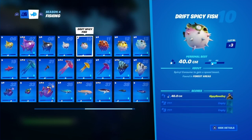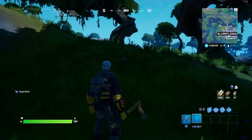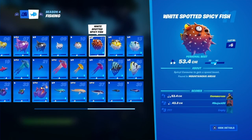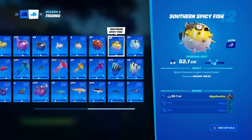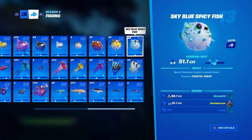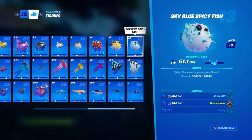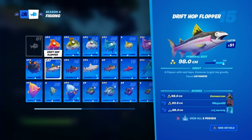The drift spicy fish can be found in forest areas — Weeping Woods, the river all along Weeping Woods. The white spotted spicy fish can be found in mountainous areas. The southern spicy fish can be found in swamp areas. The sky blue spicy fish can be found in coastal areas — around the coast, along the outside of the map on the ocean where the beaches are and the side of the mountains.